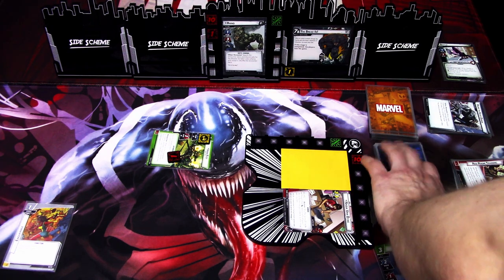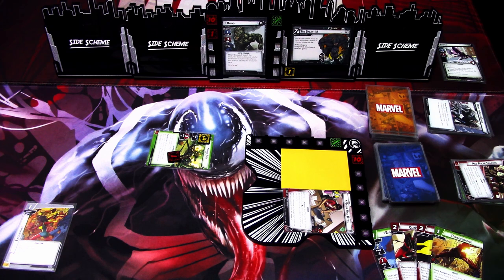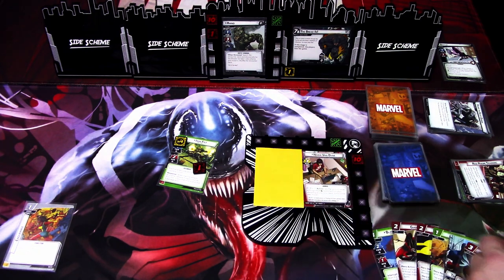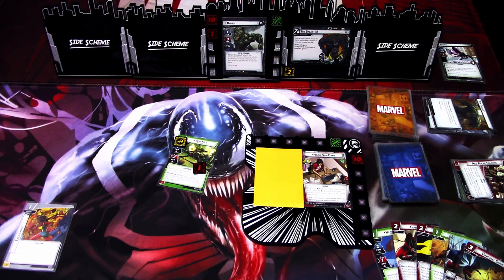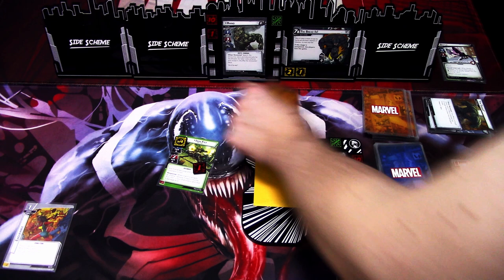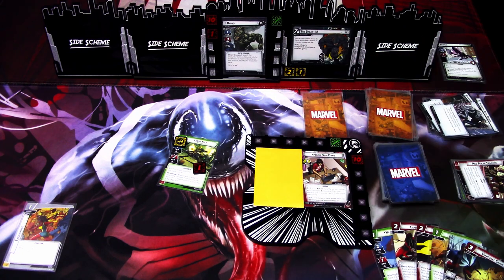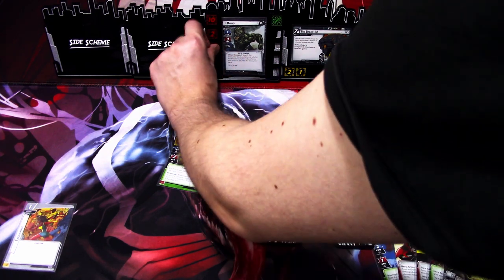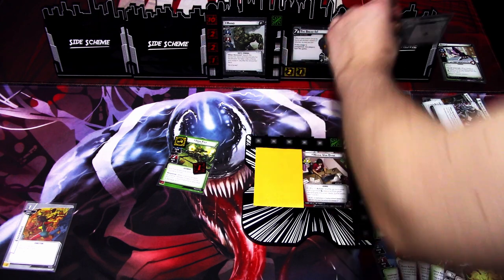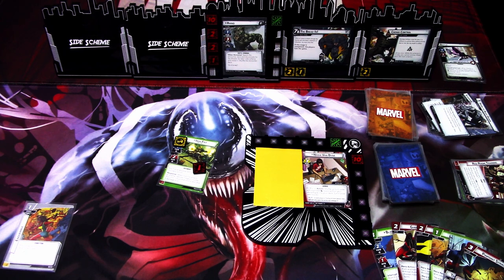We draw back up to 6 and get Giant Help, Wasp Sting, Perseverance, Power in All of Us, and Pinpoint Strike. We add a threat to the main scheme; Rhino schemes for 1. We get encounter cards — first is Stampede which Surges into Hard to Keep Down, so Rhino heals for damage. That is annoying but better than an advance. Then we get Crowd Control.